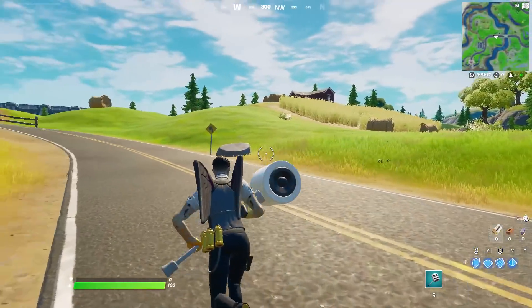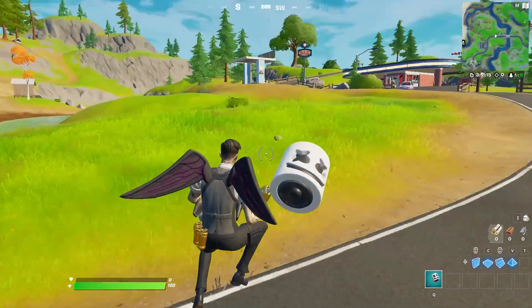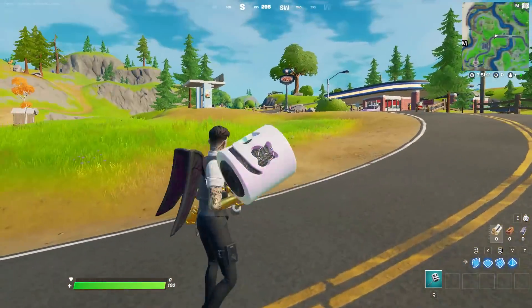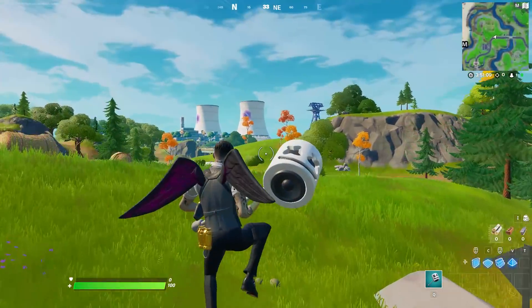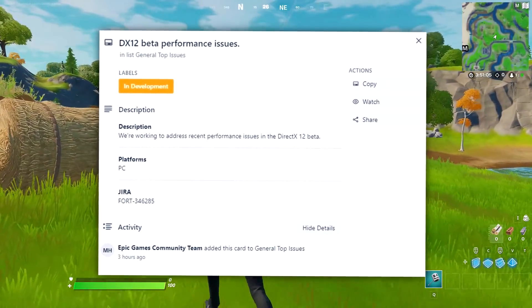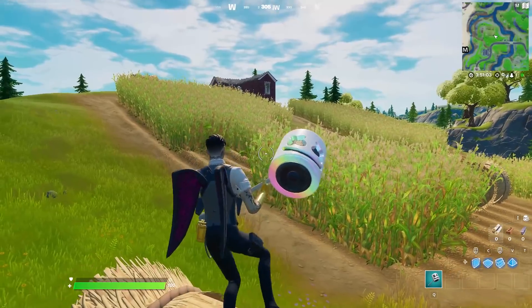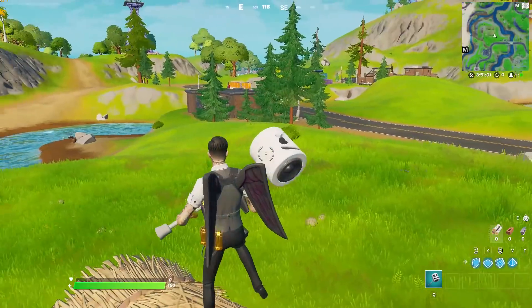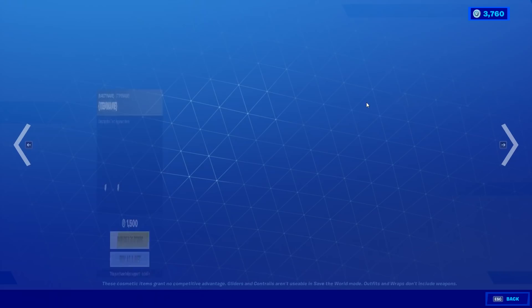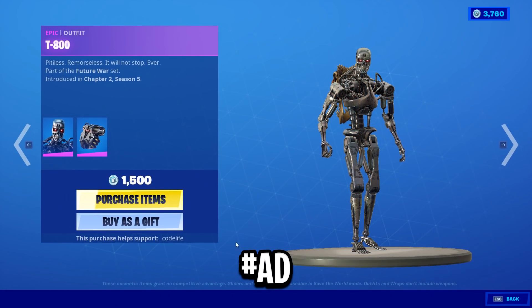I just wanted to make a quick video on that because a lot of you will be switching to this setting or the DirectX 11 one, and I want to make sure your game is looking as it should until Epic Games addresses this bug. No idea how it's in the game, but there it is. If this video helped you, feel free to drop a like, subscribe to the channel, and use code CodeLive in the Item Shop. Thanks for watching, peace.